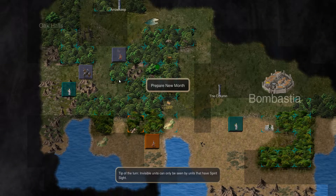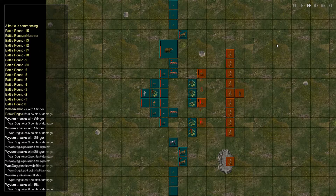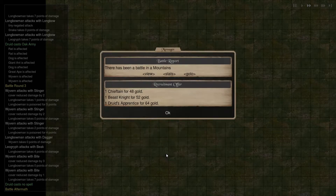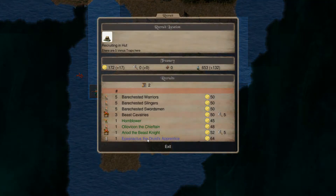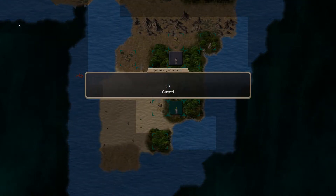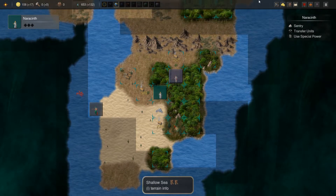Let's see if we got some of those war dogs. No, we did not. But we did eradicate them without taking any casualties, so that's pretty good. Now we can get another druid's apprentice. Let's actually do that — yeah, let's have a third druid. Let's call this guy Narascent, and we'll just start moving him up north.